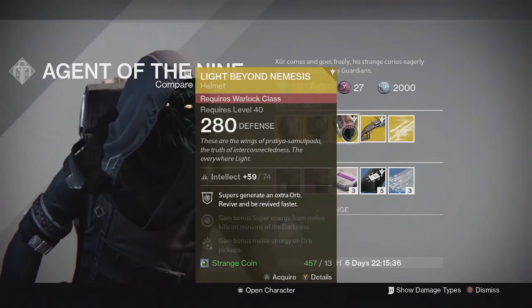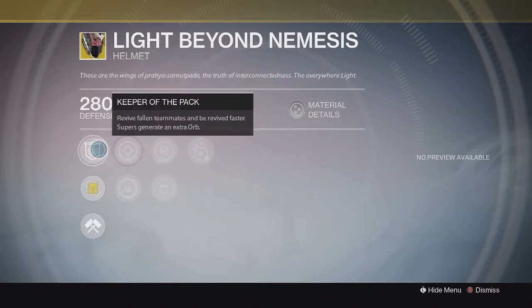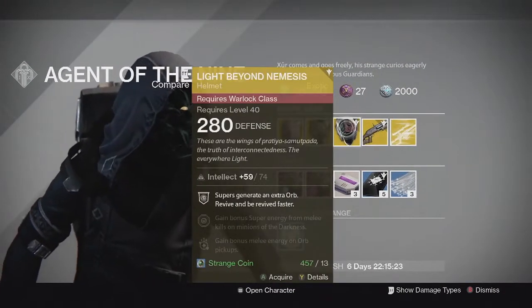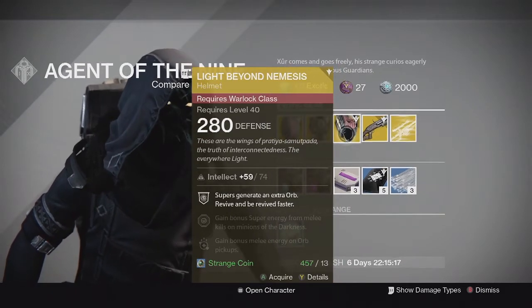For the Warlock, we have the Light Beyond Nemesis Exotic Helmet. This one came with full intellect as well, and the special perk is the same as the Crest of Alpha Lupi — it's Keeper of the Pack once again. It allows you to revive your teammates quicker and all that good stuff. It's the Warlock version of it and it's really good as well — if you don't have one, I recommend it.